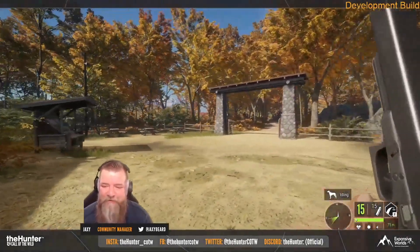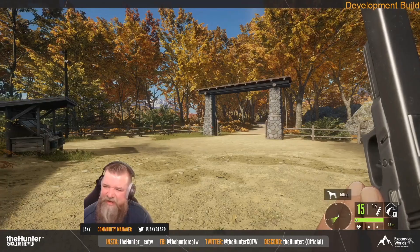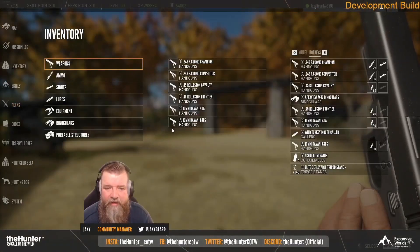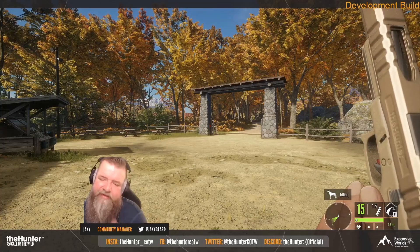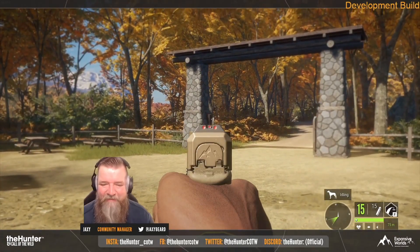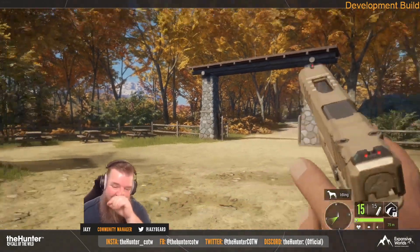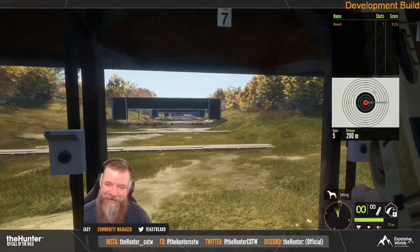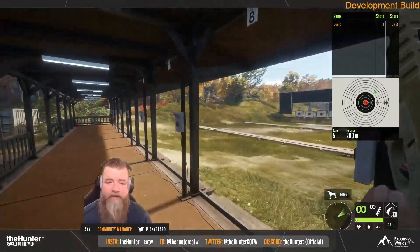Last but not least is the 10mm Devani — essentially a Glock. It's a 15-round semi-automatic magazine, which is insane. I don't know if I'd ever use all 15 rounds before reloading, unless wolves are attacking and you're going full defensive mode. It comes in two skins: the 40A, which is the black variation, and the G4LS, a tan desert-storm look that I really like — almost gold, really sharp. The 10mm is classes two to six, so you can't shoot class seven animals like bears for full score, but two to six gives you quite a bit of diversity.